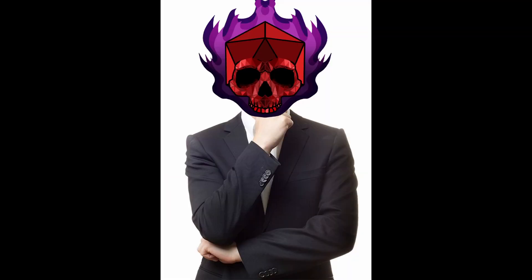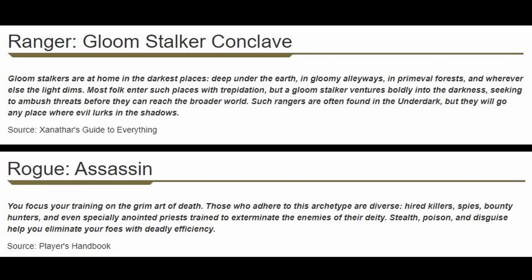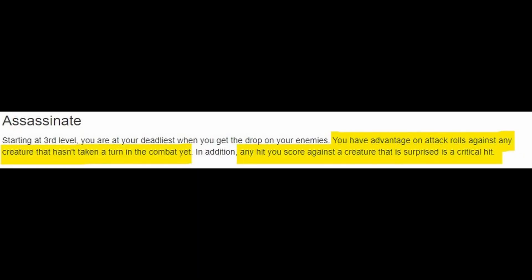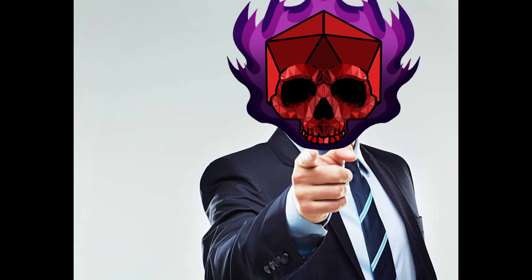Now you may find yourself asking: okay, so I can be good at every skill — how about being good in combat? I'm glad you asked. Meet Gloomstalker Ranger plus Assassin Rogue. After taking Gloomstalker, you should have a pretty cracked initiative thanks to being able to add your Wisdom modifier to the roll. Looking at Assassin, you get advantage on attack rolls against creatures that haven't taken a turn in combat yet. And if that creature is surprised, it's an auto-crit. Picking up the pieces yet?